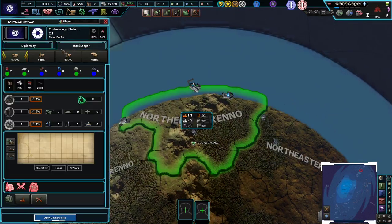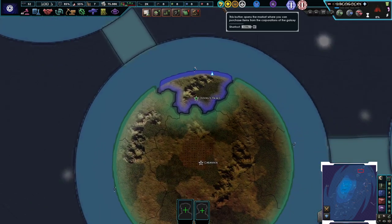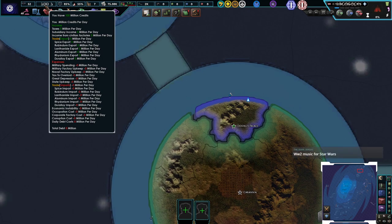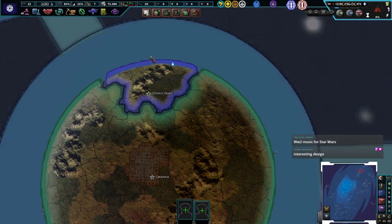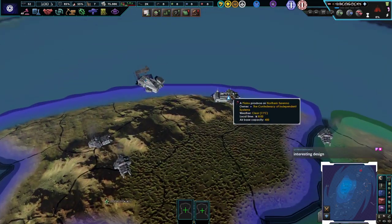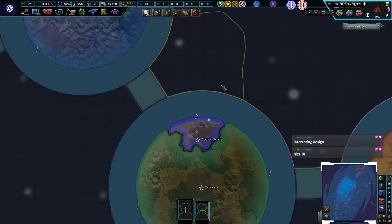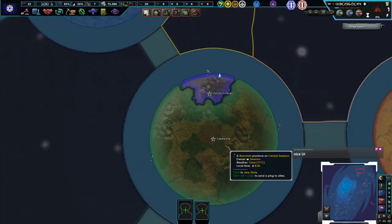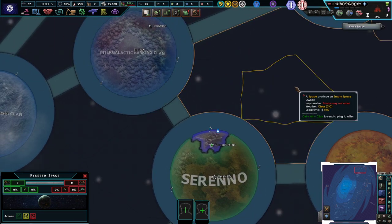We're playing as the Confederacy of Independent States, the CIS. We don't have an army — does anybody have an army to begin with? We don't need an army. Right now we have 52 political power, 100 million credits — we're rich as hell. Decent stability, decent war support, 75,000 manpower, decent factories, fuel, convoy — all our basic stuff. Space is like sea zones, we've got hyperspace lanes and you can travel to other planets.